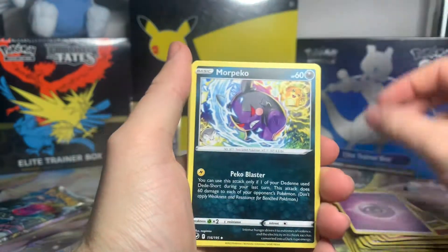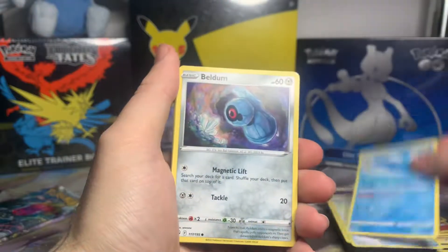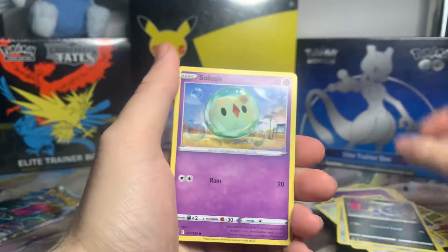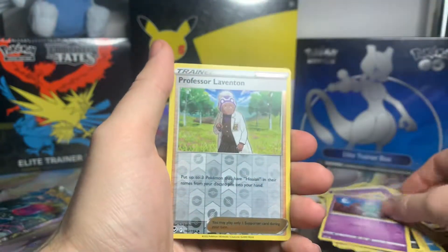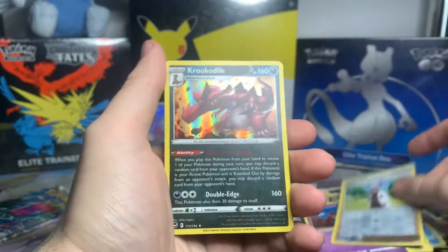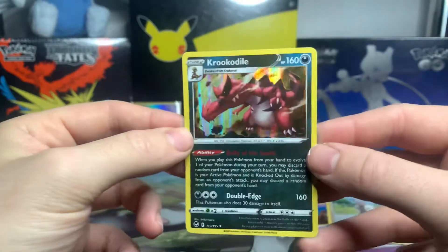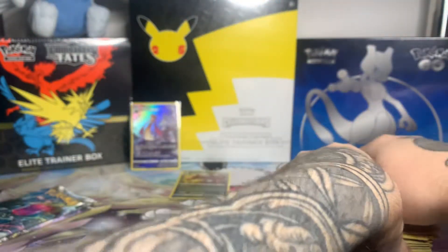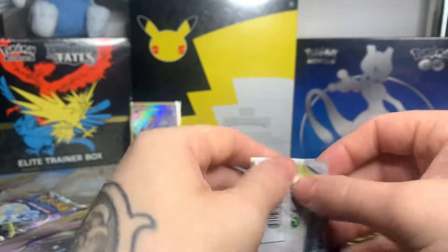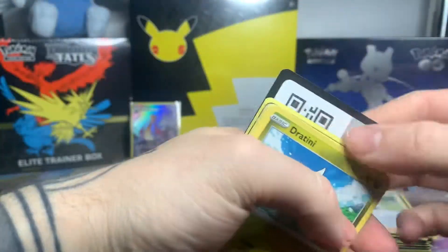Only a few packs left to go. I haven't even got a Holo yet — which is not very good. But we have a Psychic Energy, Morpeko, Capturing Aurora, Wailord, Beldum, Crobat, Solosis, Zubat, Elgyem, Reverse Professor Laverton, and a Holo Crocodile. So we do have our first Holo — that is one I do not have from this set, so we will take that. But we want to be seeing the Vs, the Full Arts, the V-Stars, the Rainbows — that is what we want.